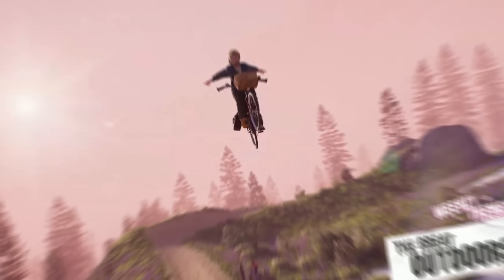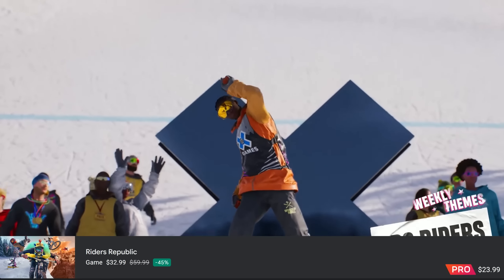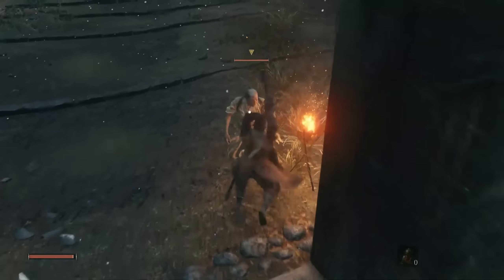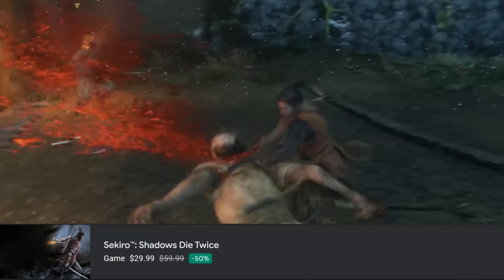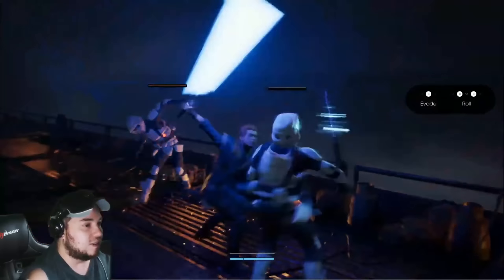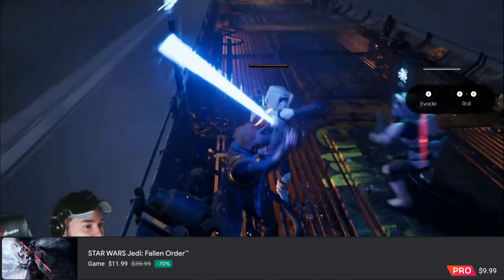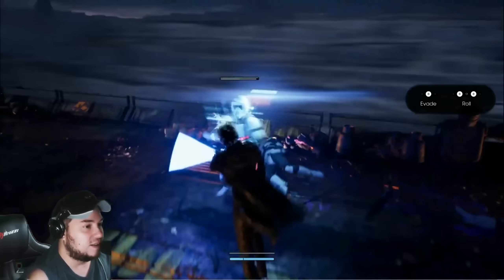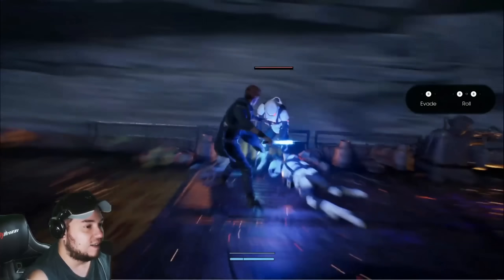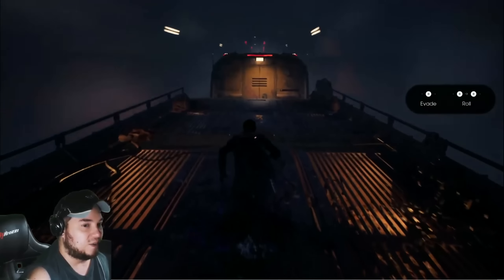Riders Republic is another awesome action-packed game with full crossplay, coming in at $23.99. If you want Dark Souls type difficulty on Stadia, look no further than Sekiro: Shadows Die Twice at $29.99. Star Wars Jedi: Fallen Order comes in at $9.99 — all you need is the base game, and if you're a fan of Star Wars and good storytelling, this is one of the better value buys in the summer sales and absolutely gets my nod.